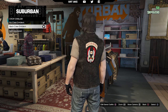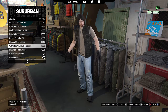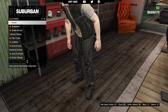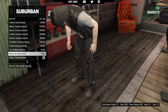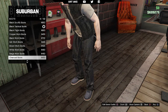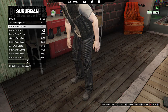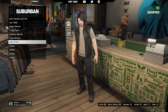Next go into the pants, then the jeans category, and purchase the black rib jeans. Lastly, come over to the shoes category and go into boots. He wears brown tactical boots, but after looking through I couldn't find any, so I'm going for the next best thing — these black scruffy boots.